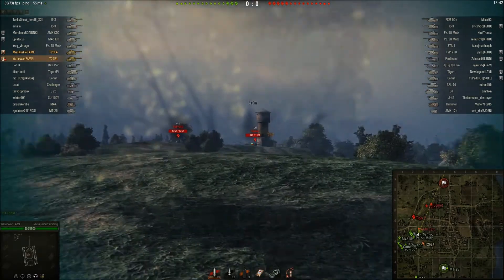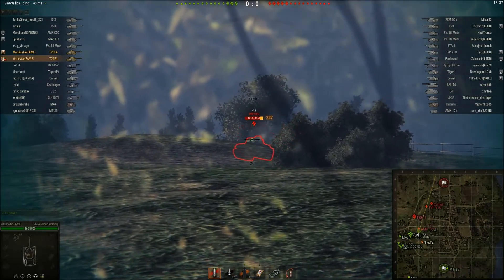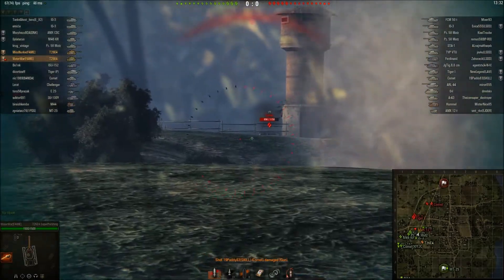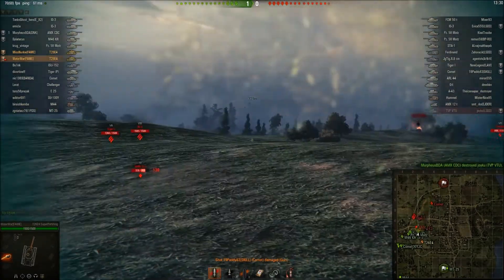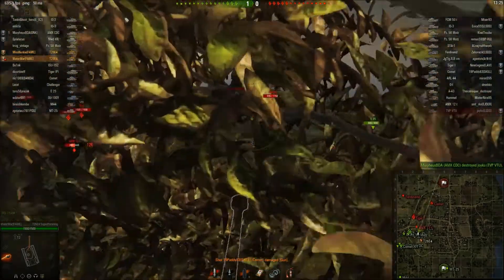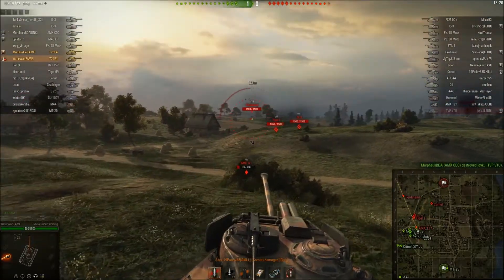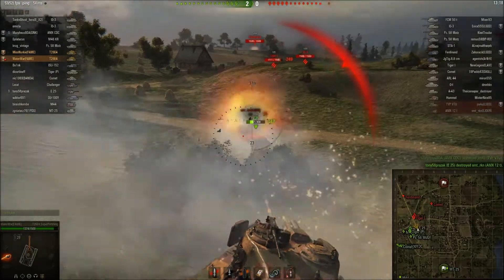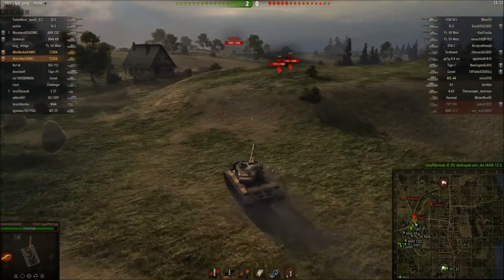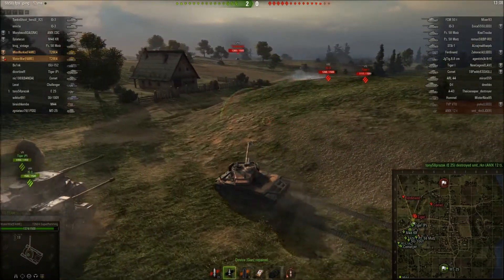It has a good 90mm gun and good turret armour — the Super Pershing especially has good turret armour. The main gun gets damaged and we can't fire for a bit. This is not the most accurate gun in the game, but I decided to push in anyway because of the snowball effect — we have all of our tanks here so we need to push aggressively.